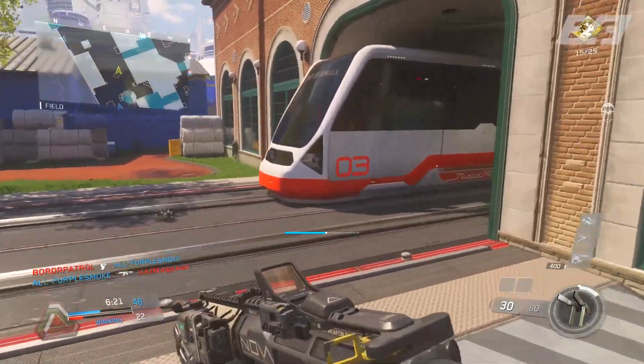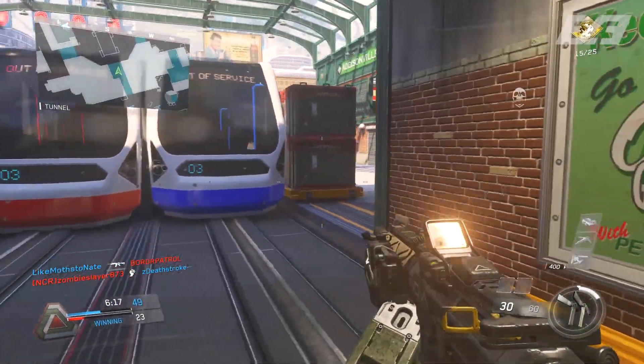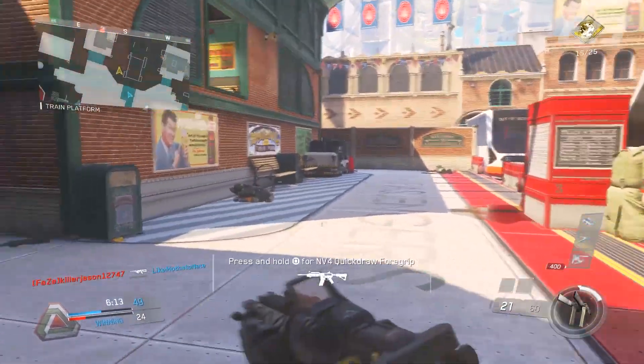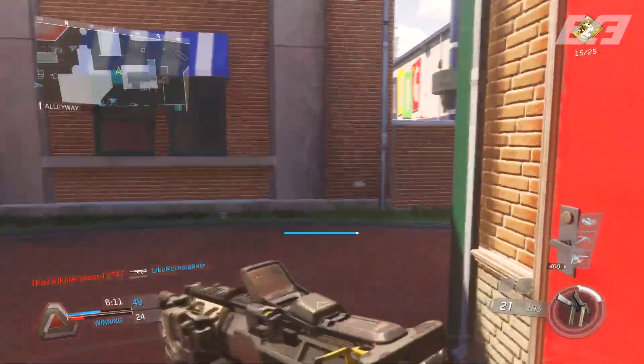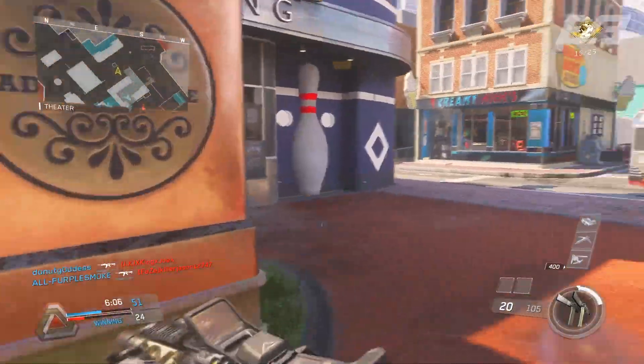The first barrier is just to get the variant that has the nuke attached to it. That's going to be something that takes a long time because of how the salvage system works. And if you happen to get lucky, you could get it out of a supply drop. But there then comes another little bit of an obstacle.